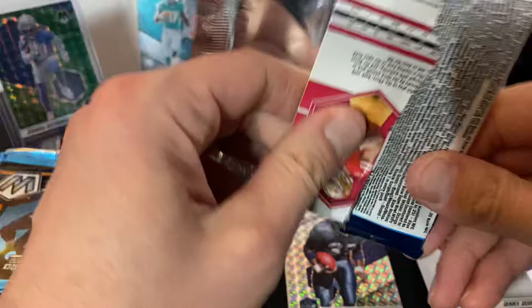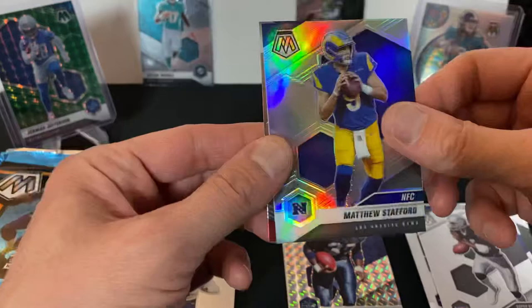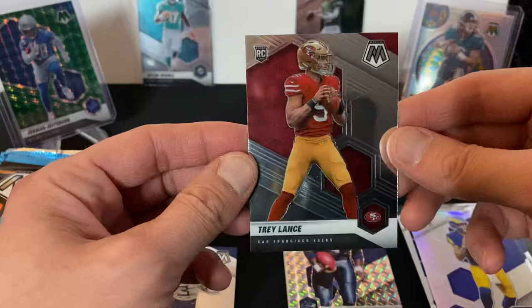We got Derwin James Jr., Marcus Allen — Super Bowl MVP — and Matthew Stafford, the Super Bowl winner. And a nice rookie card of Trey Lance. That's a nice base card but it's still a rookie card. I like that one.